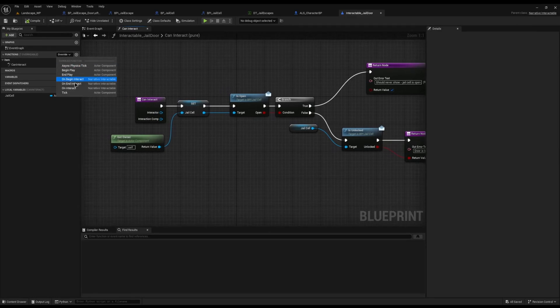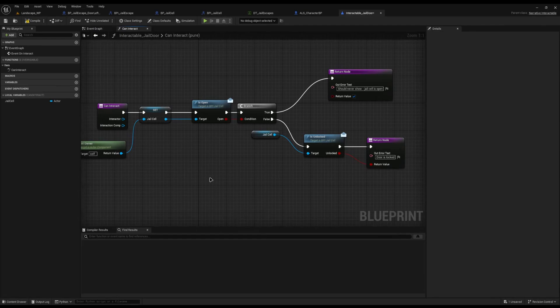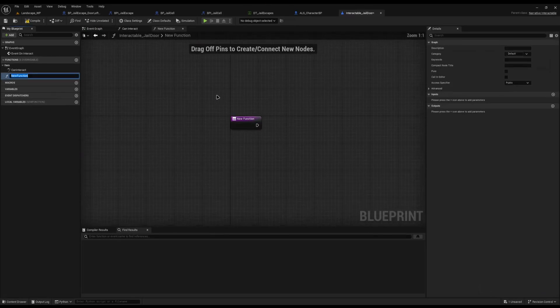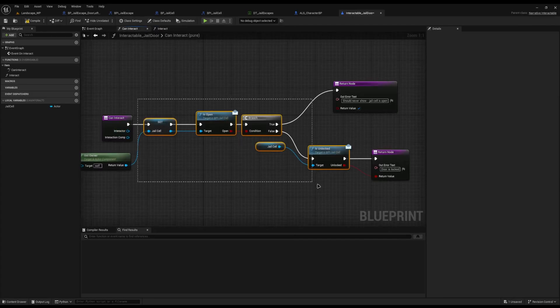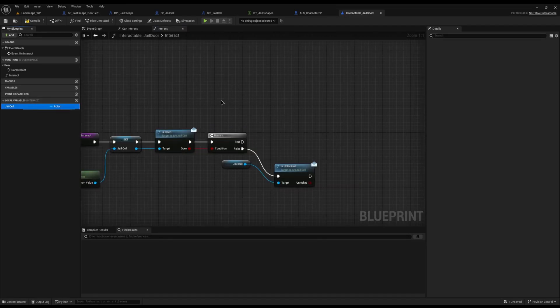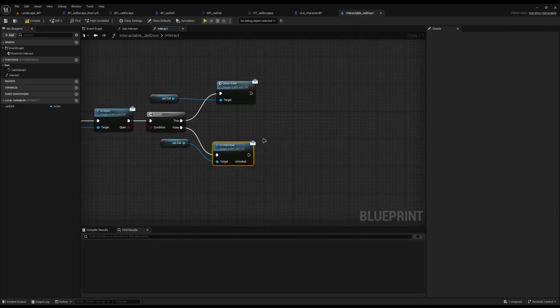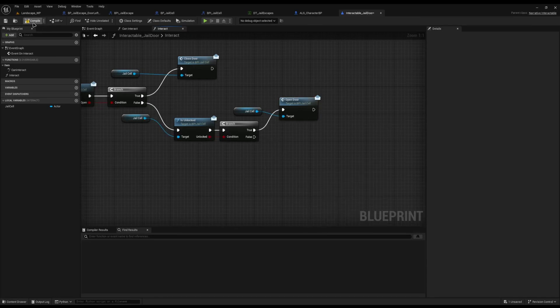Now for the on interact function — where we actually interact with it — I'll get the owner again. I'll create a neat function called interact and call it from the event graph. In interact, if the jail cell is open, we call close door. If it's not open, we check if it's unlocked — if true, call open door; if false, do nothing because it's locked and you can't do anything to it. I'll hit compile and save.